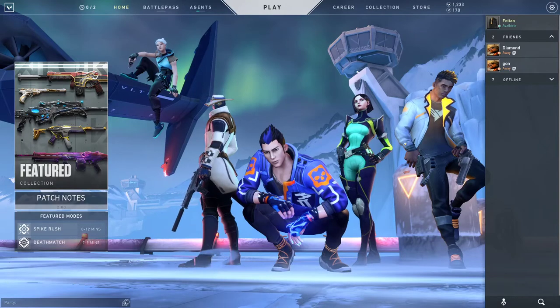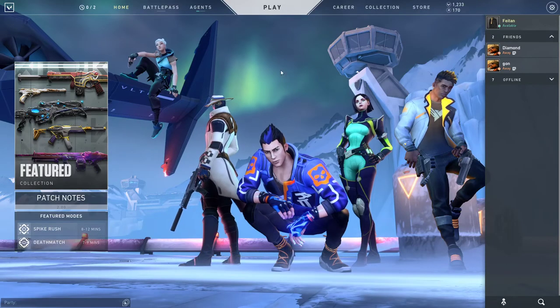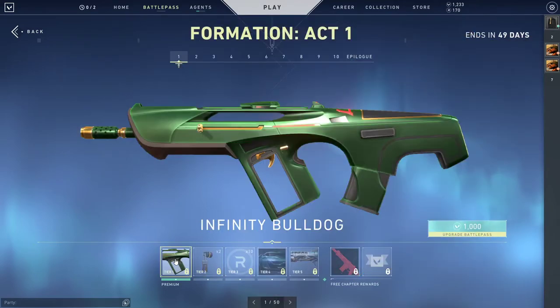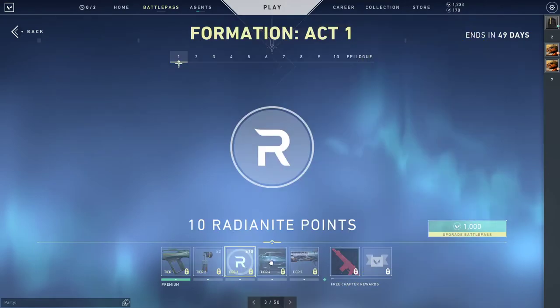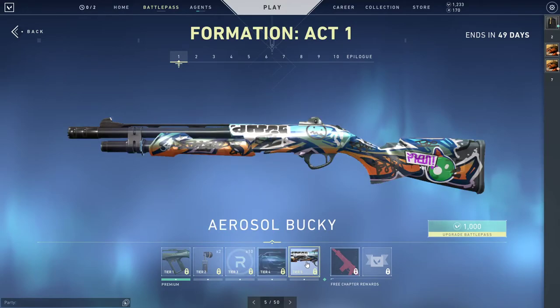Alright, so the new season — I'm gonna take a peek at the battle pass and see what's going on. Tier one, this is actually a really nice skin. I'm hoping they have this on other rifles. A little giraffe buddy, that's cool. Radianite, little car logo thing — this is a nice skin set. I didn't really see the leaks for any of these.